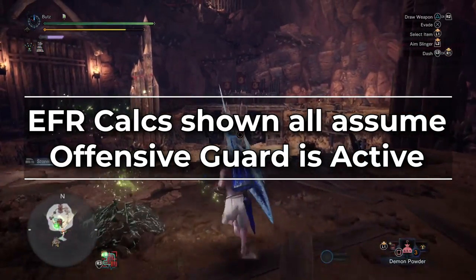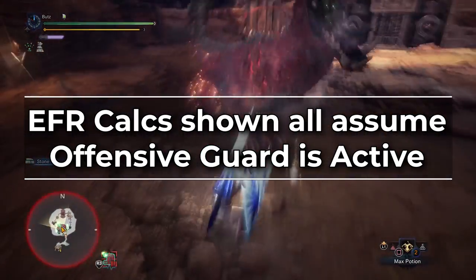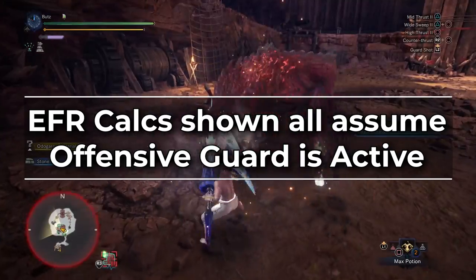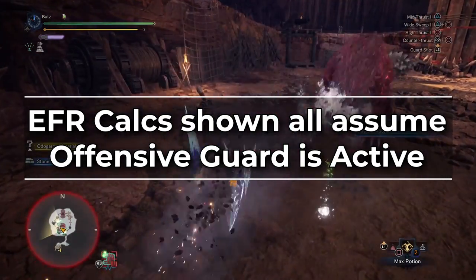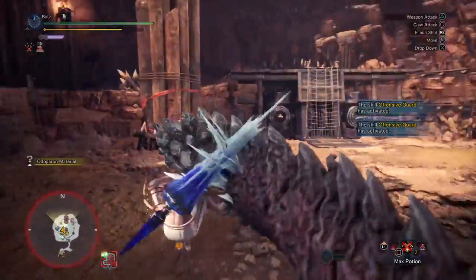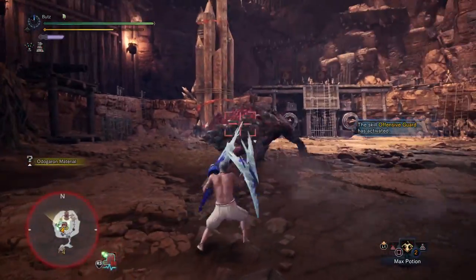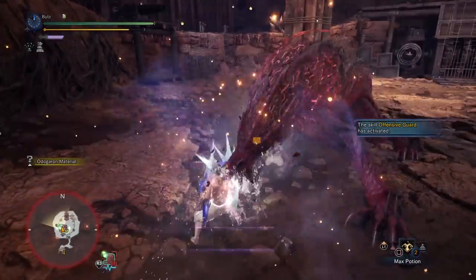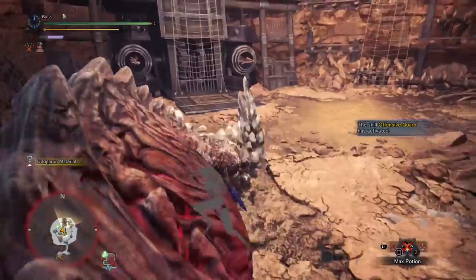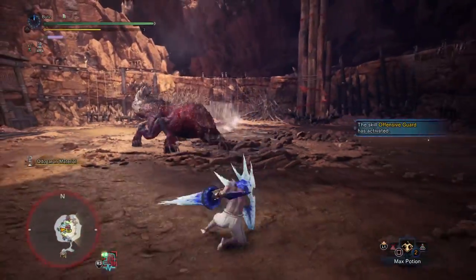The EFR calculations we're going to be showing for these builds all assume you have Offensive Guard active. The reason is that elemental lancers get a little less damage out of Offensive Guard being active than raw lancers do. So if an elemental Lance set beats a raw Lance set with Offensive Guard active, it beats it even more if both don't have Offensive Guard active — so having OG active in the EFR lets us confirm whether elemental Lancers beat raw.